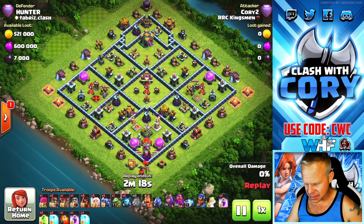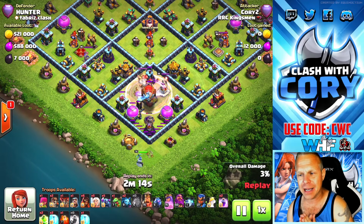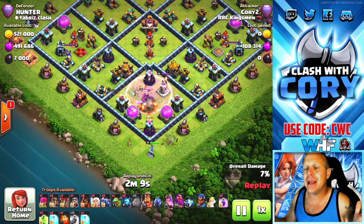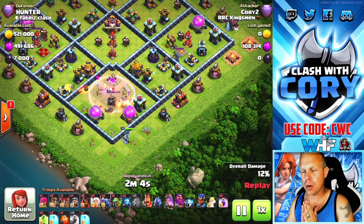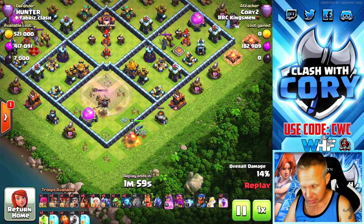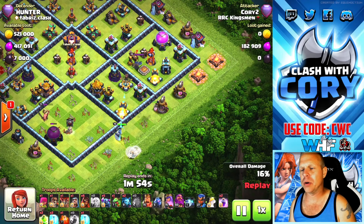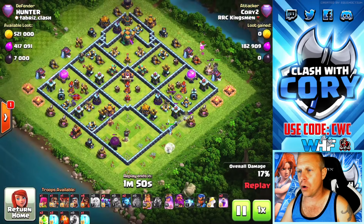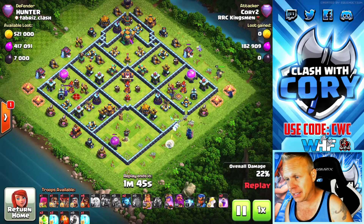We're going to start opposite the town hall and yeti bomb this eagle artillery compartment. We're immediately going to start the queen behind, directly at six o'clock, and let her trim out the buildings on the outer edge that the yeti bomb won't take care of. She can just determine which way she wants to walk — I don't care if she goes right or left. I'm not dropping my king or my super wall breakers to open up walls until I'm 100% sure which way she's going to go.